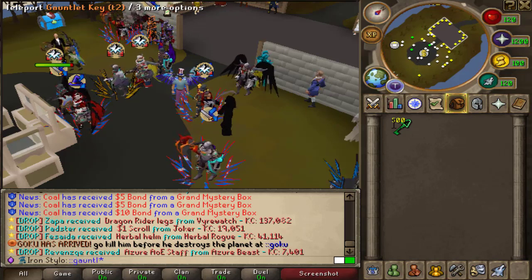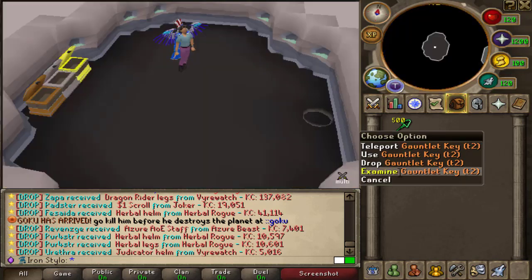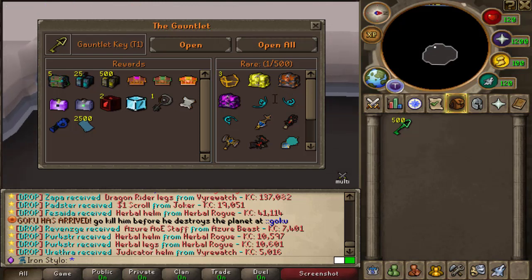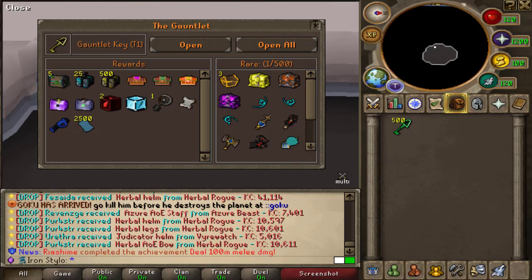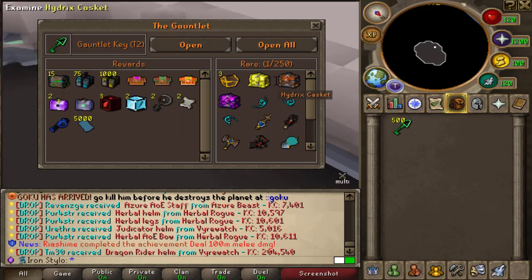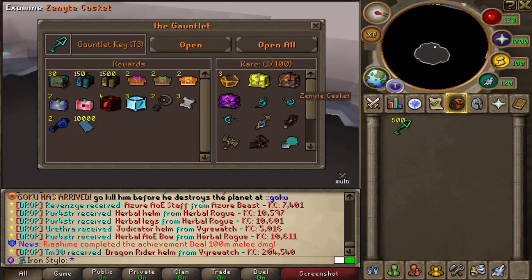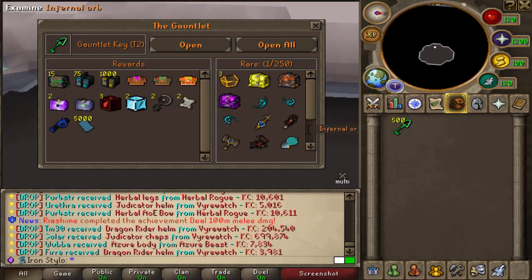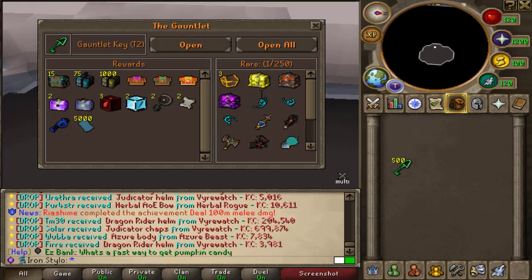I'm going to open these up now and hopefully get something good, because these are not the monkey keys where the chance of getting a rare is one in 500 — these are TR2 keys where the chance is one in 250. And then there's the advanced mode where the top rate is one in 100, but that takes way too long to do. So yeah, I have TR2 mode keys and hopefully I'll pull something good.